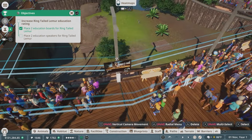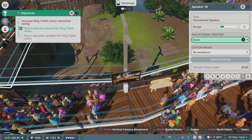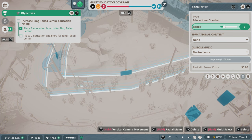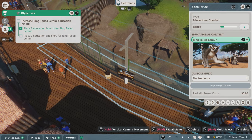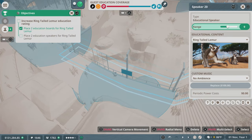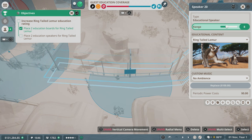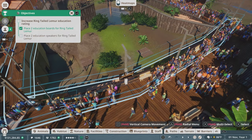Now simply link the speakers to the ring-tailed lemurs just like we did with the education boards. You can also put on some custom music, though we don't have any. You could really confuse people by putting the wrong animal name with the wrong picture and wrong speaker. You can also increase the range — the range right now is not very strong. Maybe set it to like eight. The lemurs don't need to learn about themselves — maybe they would enjoy it though.